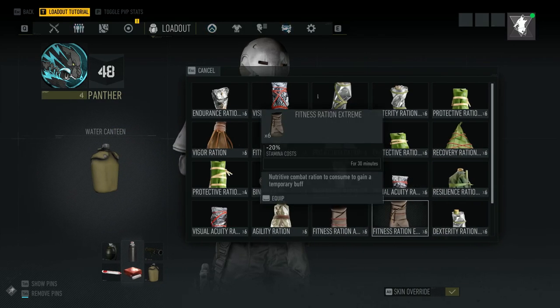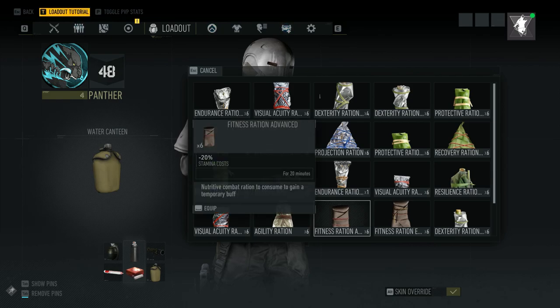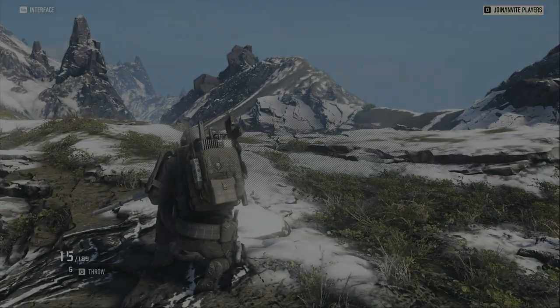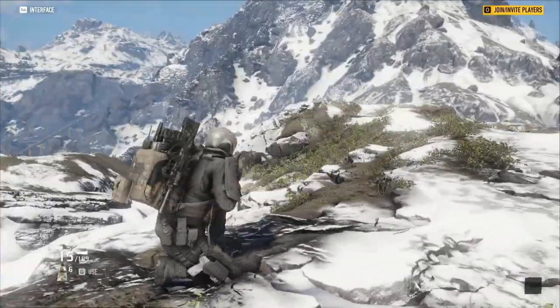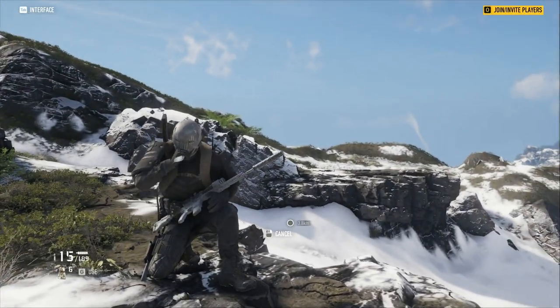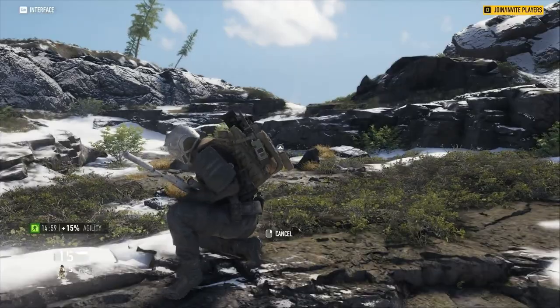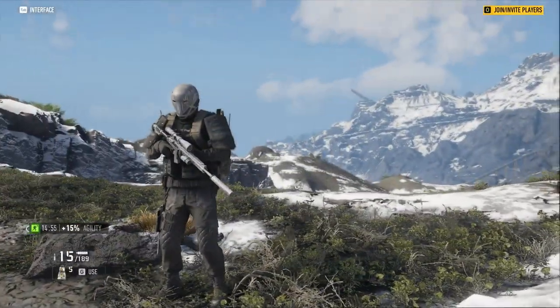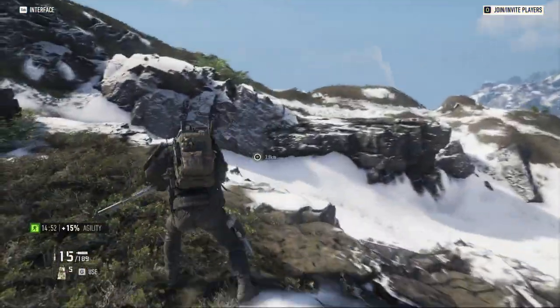When you click the items you can see all the rations come up — every single one of them. You can equip one at a time, so look through and find the agility or whatever you want to use, equip that, and then hold alt on PC — I'm not sure what it is on console — to eat it. You'll have the effect for however long the ration lasts: extreme is 30 minutes, basic is 10.